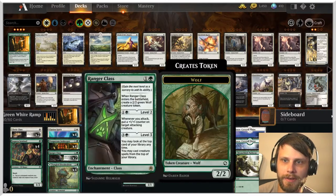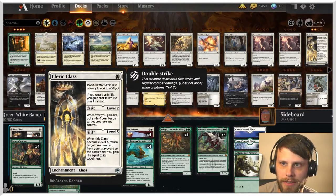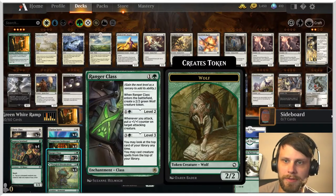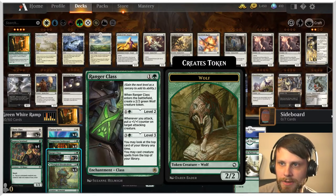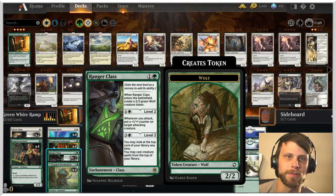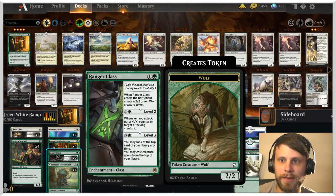The new cards we're trying out are these class cards. Cleric Class in particular gains us a little bit of extra life, can put some one-one counters around, and then bring stuff back from the graveyard, which is obviously very relevant. And then Ranger Class — when it enters the battlefield, you create a two-two. Whenever you attack, put a one-one counter on an attacking creature. And if you get it to level three, you can look at the top card of your library, and if it's a creature, you can play it. Very, very solid cards — we've seen these in Historic doing very well.